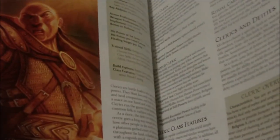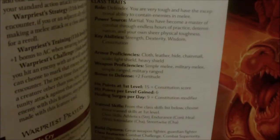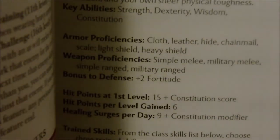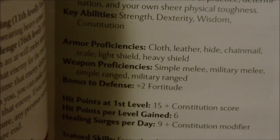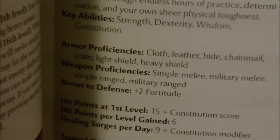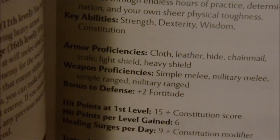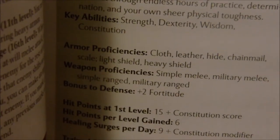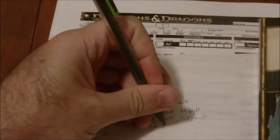Now let's look at our class. The fighter is proficient with cloth, leather, hide, chain mail — which is the one we're concerned about — scale, light shield, and heavy shield. They are proficient with simple and military melee and ranged weapons. And they get plus two to fortitude.